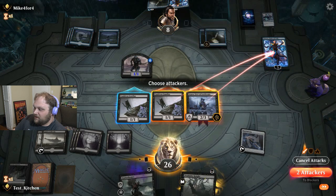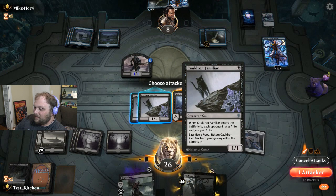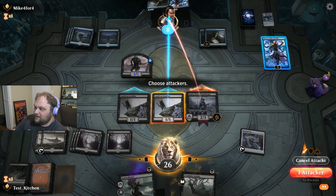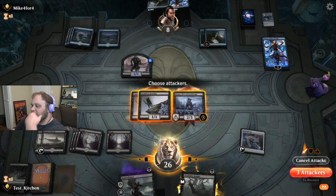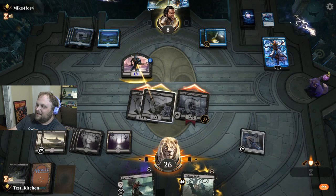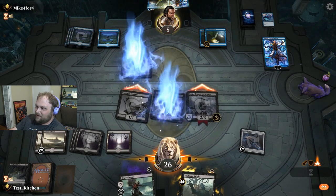Am I that worried about that Narset? 7, 6, 5 - I'll put him at 5, 4 this turn. I forgot I'm going to Narset anyway, right? It's all about: do I want to let them draw another card? I think I do, I think it's fine. Because they have to spend 2 mana on Drowned Secrets next turn, and they're going to do it.